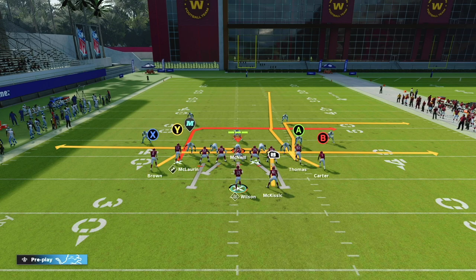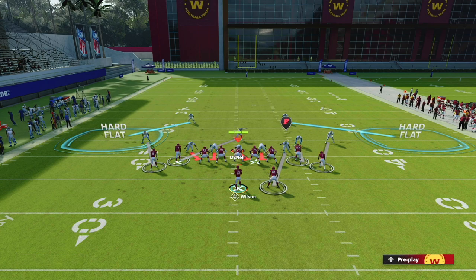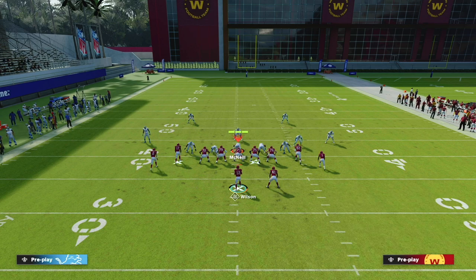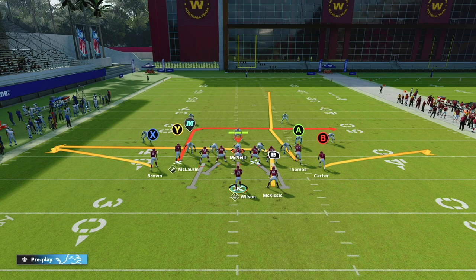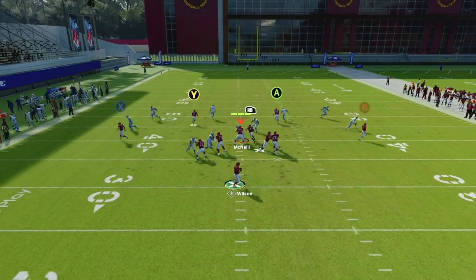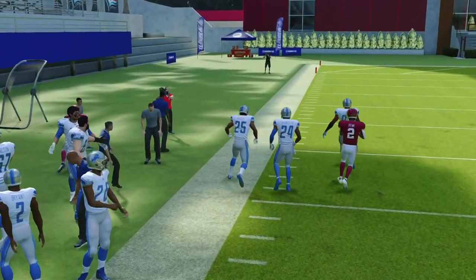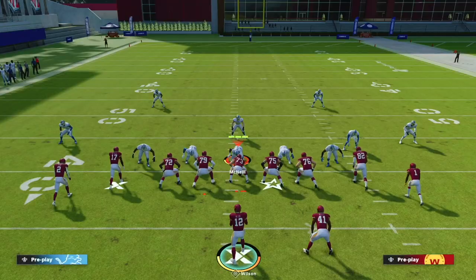The next play is Flanker Drive. I like to use this play when our opponent sits in a lot of man coverage. We set the play up by putting our X receiver on a flat and our B receiver on a flat — those flat routes will pull the hard flats by the safeties to the sidelines, and our RB and Y receivers are going to put the user defender in conflict. They'll have to choose to guard RB or Y. If they don't guard RB, we take RB for a huge gain. If they guard RB, we throw to Y for an easy read against man coverage.